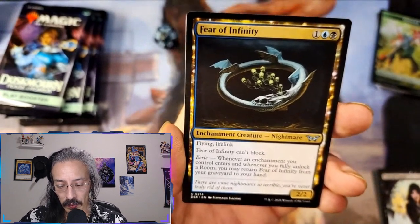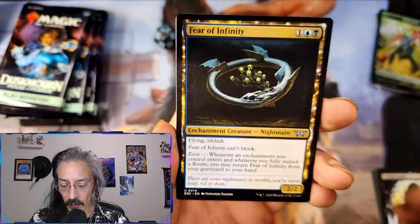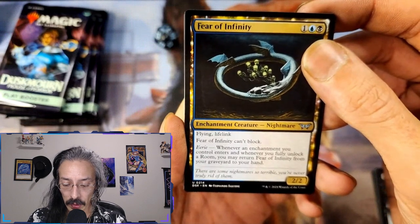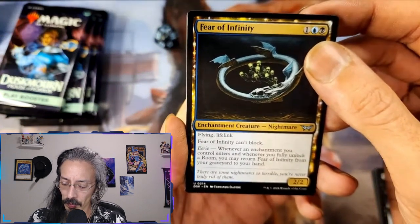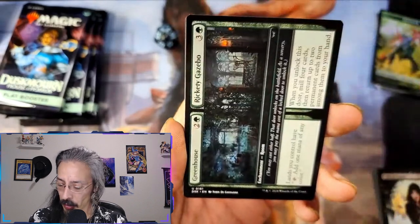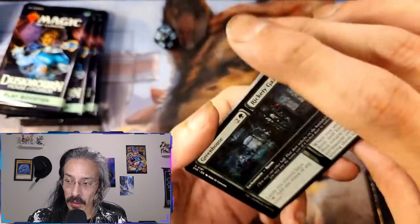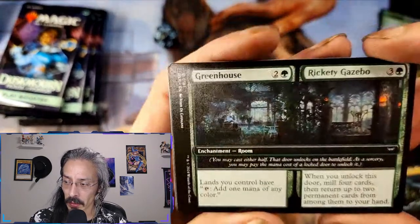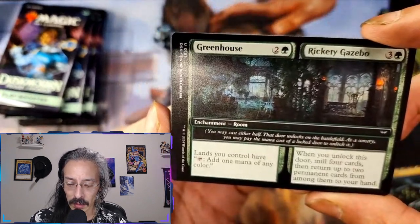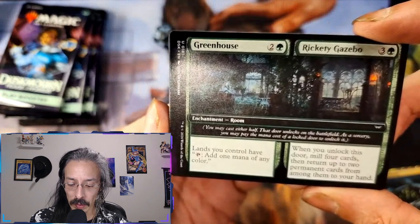Fear of Infinity can't block. Whenever an enchantment you control — and if you fully unlock a room, you may return Fear of Infinity from your graveyard to your hand — so it looks like there are rooms. I wonder if it's like the dungeon mechanics from Adventures in the Forgotten Realms. I like cards like this. Greenhouse Lines — you control, add one of any color, and you unlock this door — oh, is this a room? This is the enchantment room, okay.